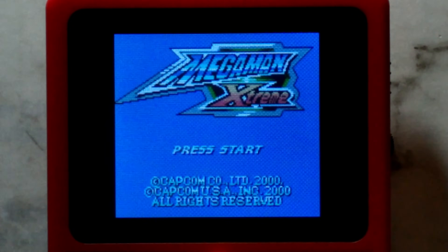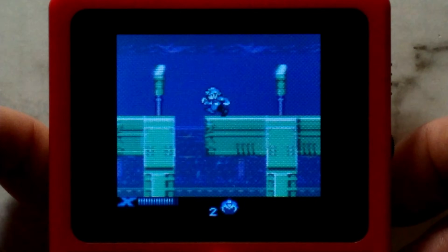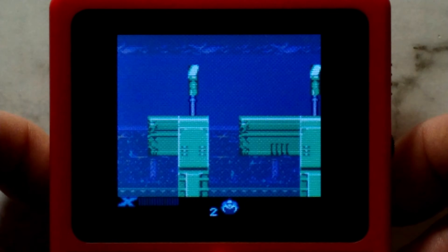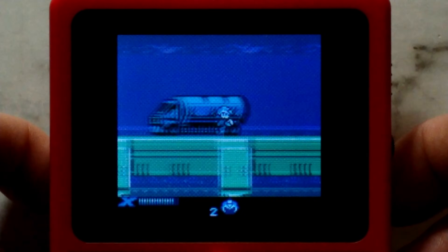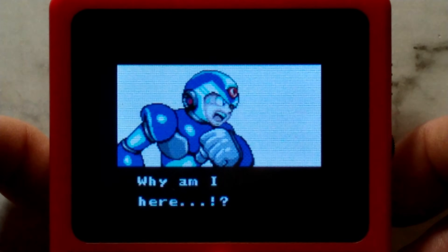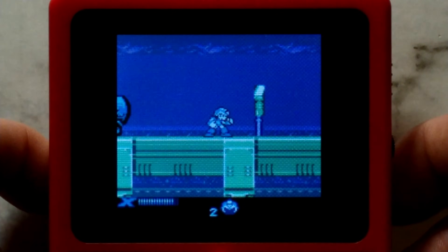The Gambac Core was also updated with Rewind support. I had no idea something like this was even possible on such a low-end device. While in any Game Boy or Game Boy Color game using the updated Gambac Core, you can simply hold B and Select to rewind time. This is really handy for platformers like Mega Man and Mario, but could also be used in RPGs like Pokemon to try and change the RNG for an attack if you are low on health.